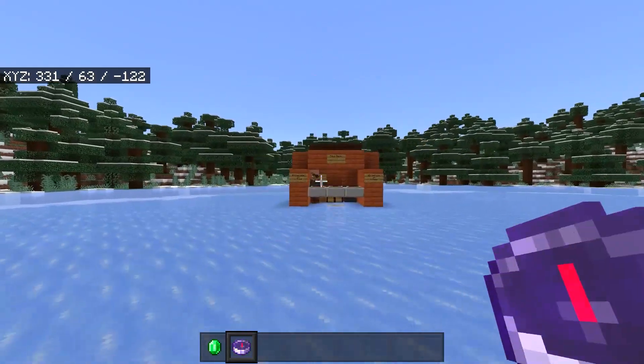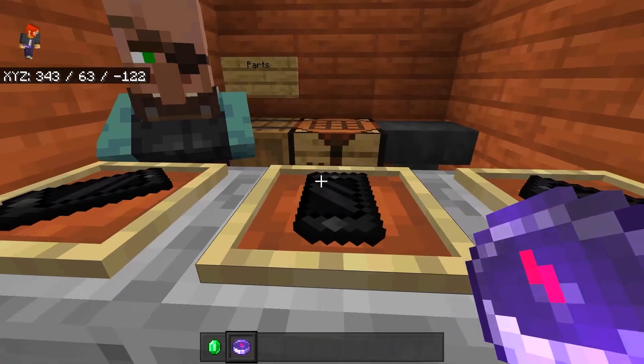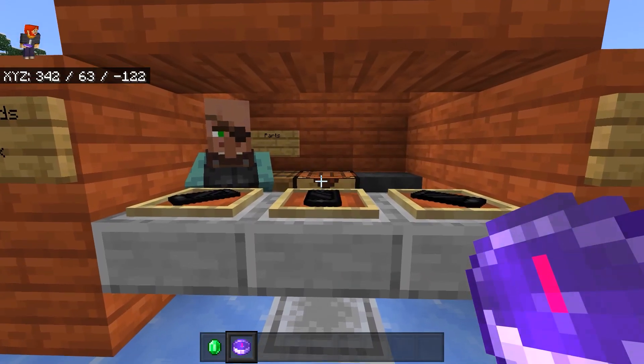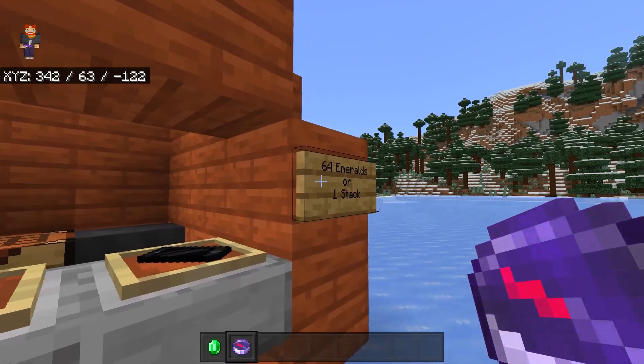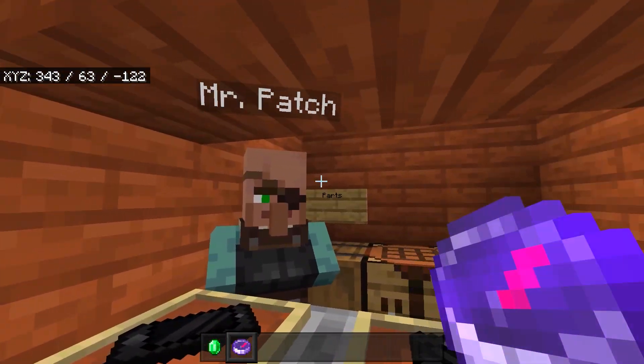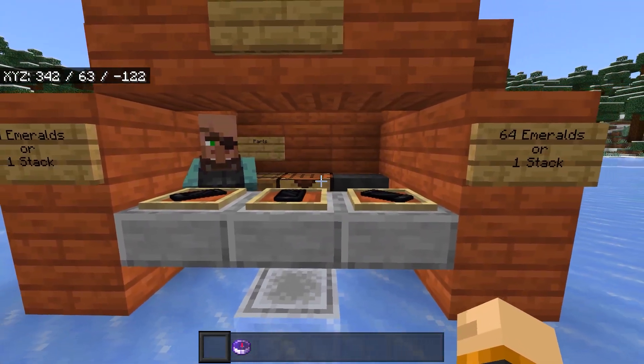So I got this compass in the mail and Mr. Patch right here told me that he's got something in store for us. This must be it. So this is called the Patch Phone — the very first phone that ever exists in Minecraft, and it costs a stack of emeralds. So Mr. Patch, here is your stack of emeralds and we shall take a look at this phone.